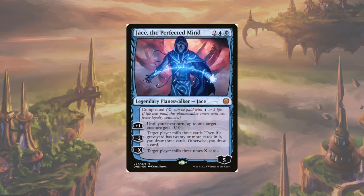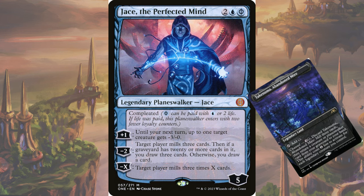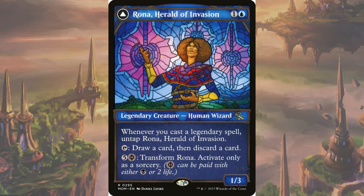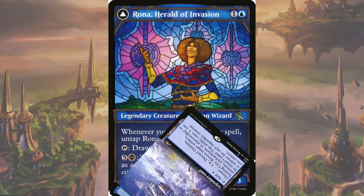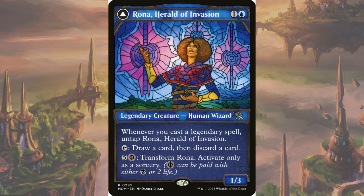There's also the Jace, the Perfected Mind route. While Jace can help you play defense and find your pieces, once you have enough of your lands looping, you can ultimate Jace to mill your opponents, Takenuma it back, and then do it all over again. Don't forget to be using your Rona to either loot for pieces you need — which includes discarding lands to bring back — or to float mana in between casting legends. That will make sure you can do everything you want in your turn, rather than fizzle out early.